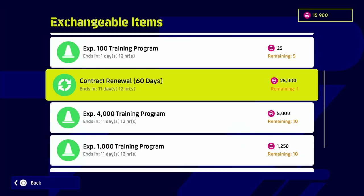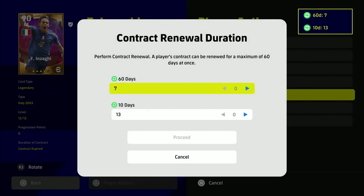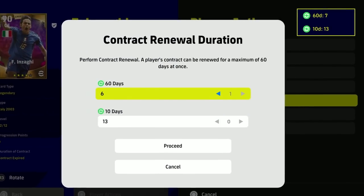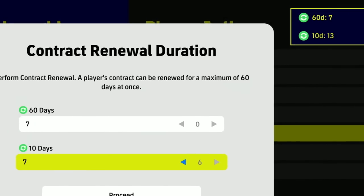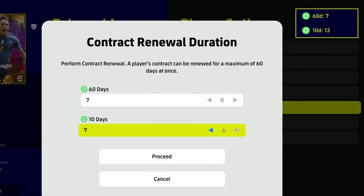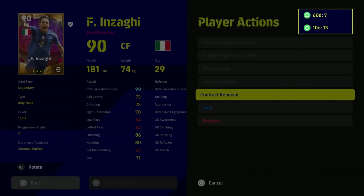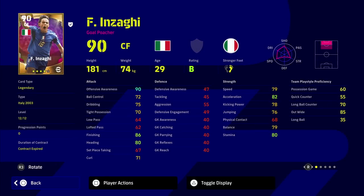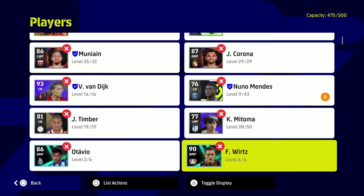Going back to Inzaghi's contract renewal, we've got seven 60-day ones and 13 ten-day ones. You can give him a maximum of seven 10-day contracts, or one 60-day contract by itself - you can't stack a 60 and a 60, or a 10 and a 60. You can give him six 10s or one 60. So the maximum is a two-month or 60-day contract.